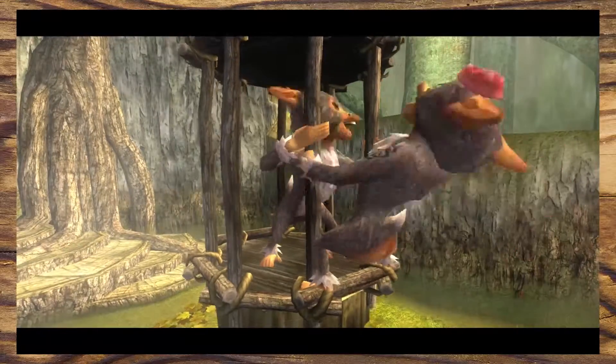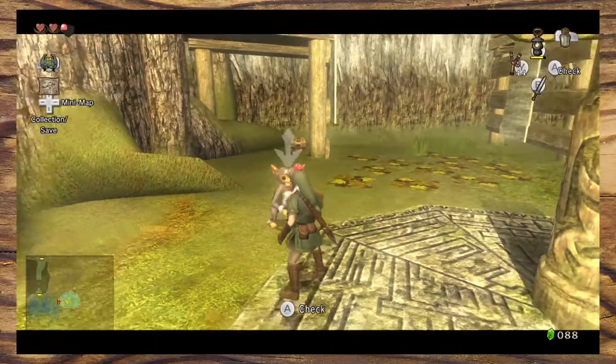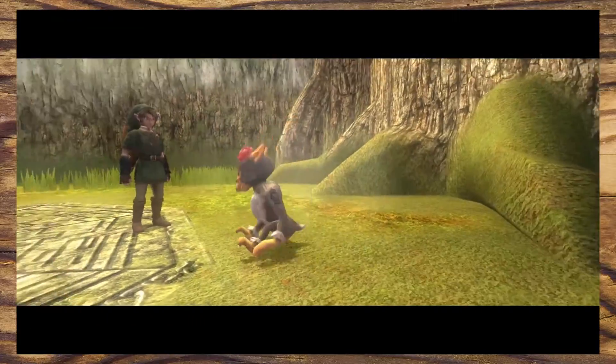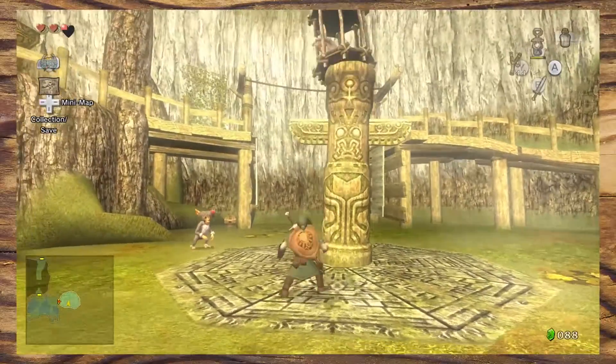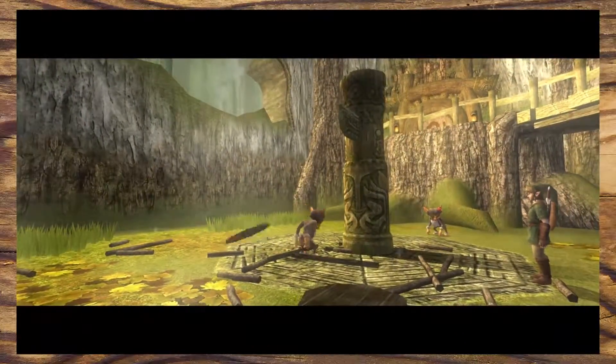In the next room we're greeted by another caged monkey and have to figure out how to free them. If you're struggling, you can talk to your monkey psychic who will show you what to do — a great way to make help an optional feature. It also teaches another key mechanic for this dungeon, and it's also the main strategy for an upcoming boss, which is super clever.